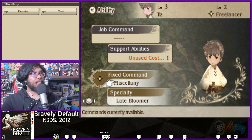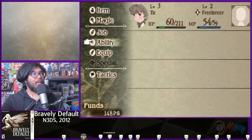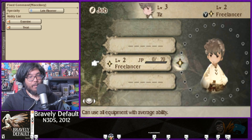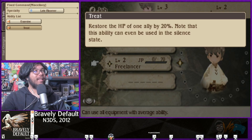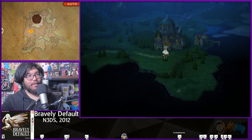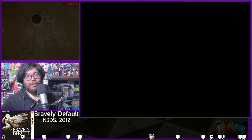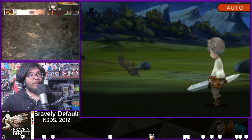Treat - restore the HP of one ally by 20%. Note that the ability can even be used during silence. I knew it! Healing somebody. Ease clap. Oh my god, I just realized I'm almost dead. I can treat myself! It's a basic first aid heal, like you would in Ragnarok Online when you play as a novice - you could first aid your teammates.